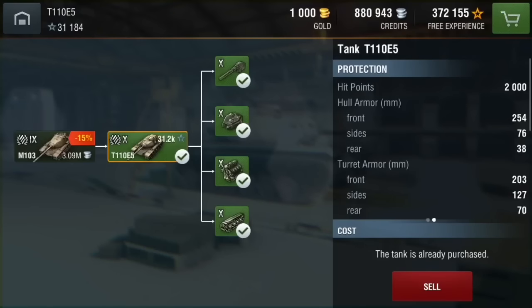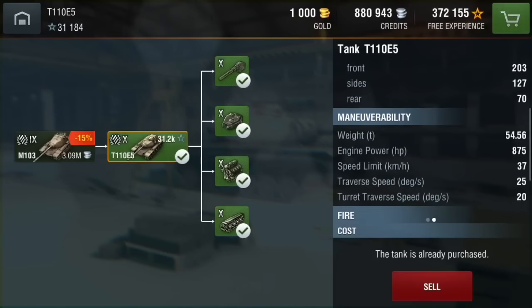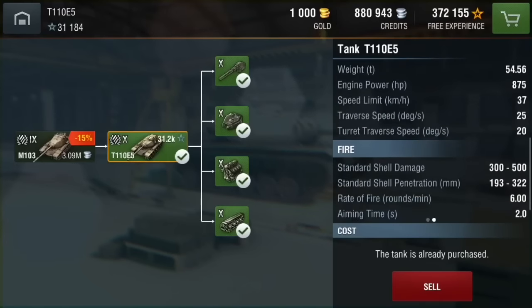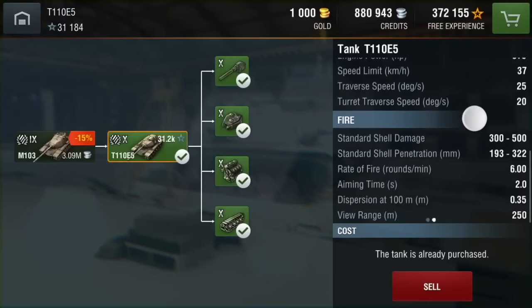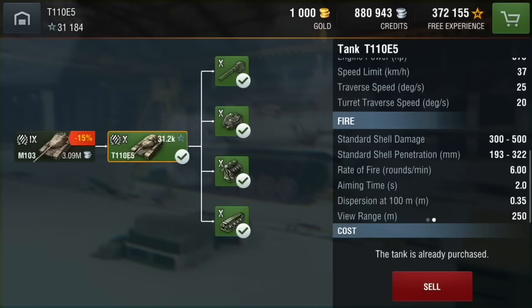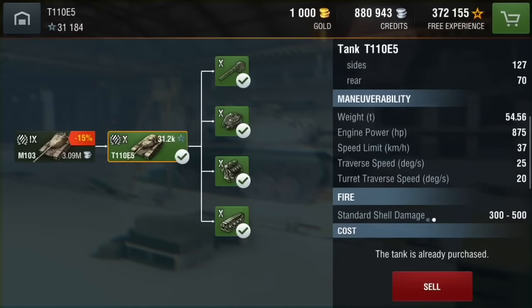It gets 2000 hit points, 254mm of frontal hull armor, although the sides and rear are abysmal with 76 and 38. The speed limit is 37 km/h with a 25 degree traverse speed and a 20 degree turret traverse speed.